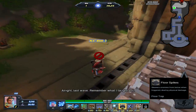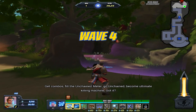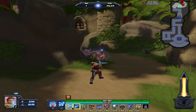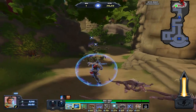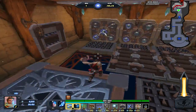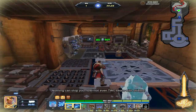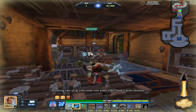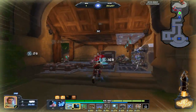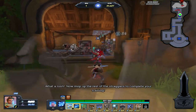All right, last wave. Remember what I taught you: get combos, build the Unchained Meter, go unchained, become the Ultimate Killing Machine. Got it? Here come the minions. Don't forget to watch your Unchained Meter. Your Unchained Meter's full — hit the button! Nothing can stop you now. Not even two bears with shields. So much death. What a rush. Now mop up the rest of the stragglers to complete your training.